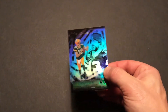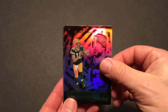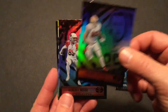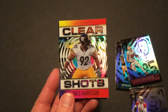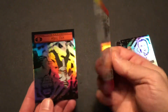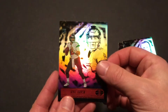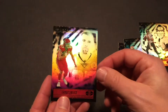Aaron Rodgers to lead things off. George Kittle. We've got the old school James Harrison clear shots. Kyle Trask rookie — that's nice. Travis Kelce. And that's a wrap on this pack.